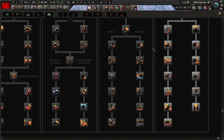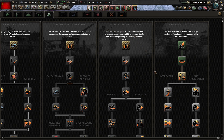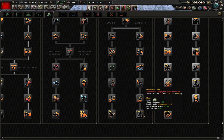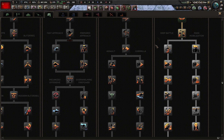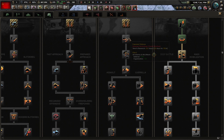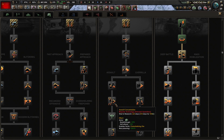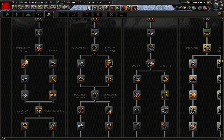Then we have the asymmetric warfare doctrine used by many minors like Japan and Italy. It buffs infantry quite a lot — even light infantry and special forces — and later on tanks a bit. That's a good tree for nations that can't afford big tank forces. They can still be strong defensively, and with a few tank destroyers added, they can be devastating.